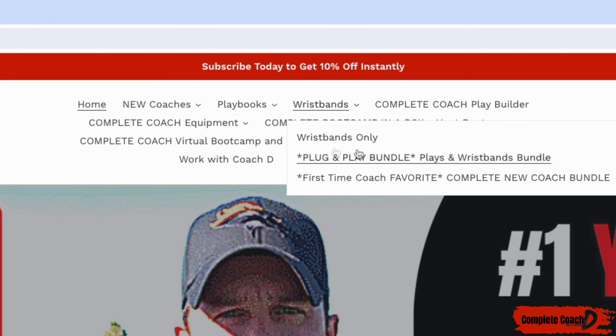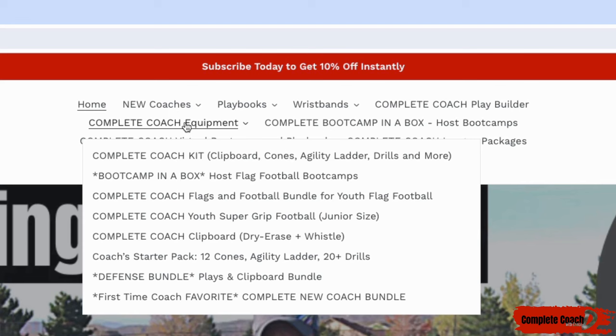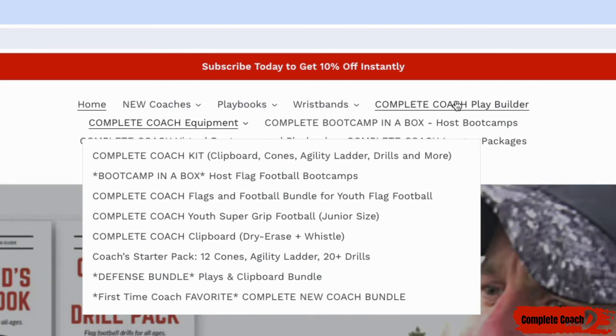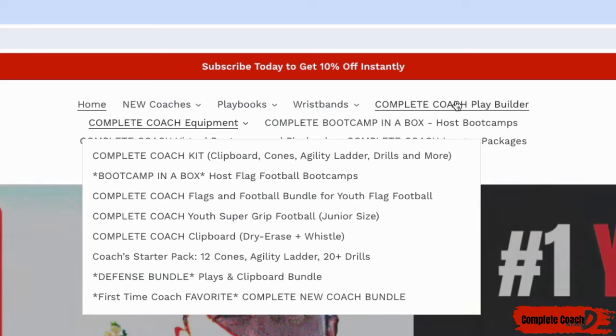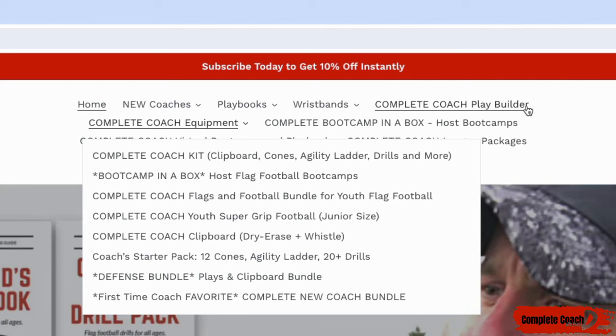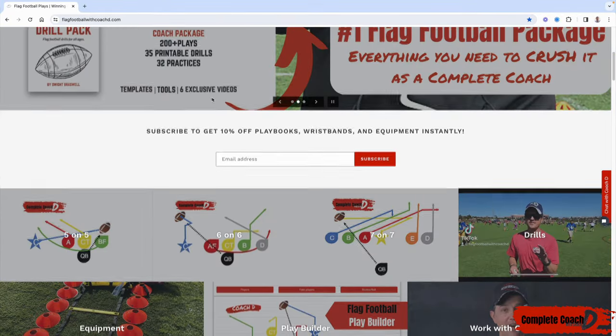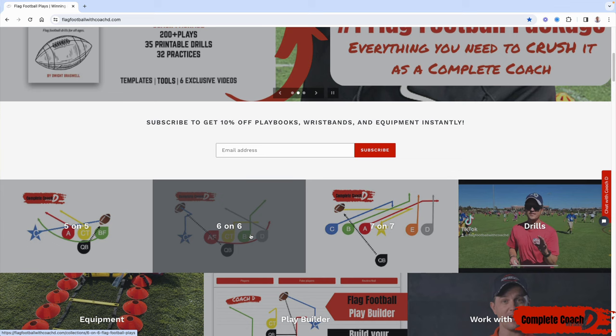Another super popular option is the plug and play bundle — if you're looking for offense plays and wristbands, that's the one you need. If you just want offense, drills, and practices without wristbands, get the complete coach package. If you only want wristbands, you can grab those separately. For equipment — footballs, flags, clipboards — everything you see in my videos is under the equipment section. And if you want to mix and match plays and build your own playbook, that's the play builder at flagfootballwithcoachd.com, available in 5v5, 6v6, or 7v7.